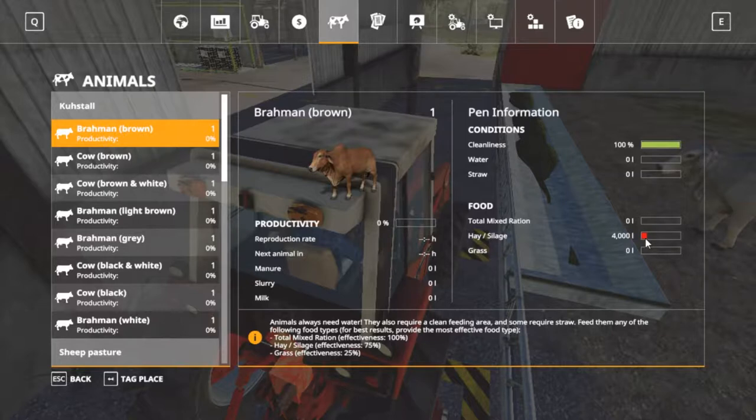They're going to take almost all the trailer. TMR — Total Mix Rations — at 100% they can just have that, but since we don't have the mixer, we're going to feed them hay mostly. Hay and silage is 75% and grass is 25%, so since we don't have grass, it's all hay. We still gotta get them some water and straw.